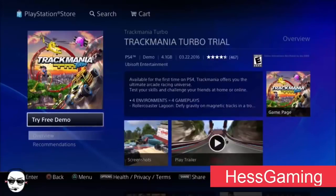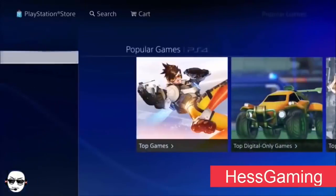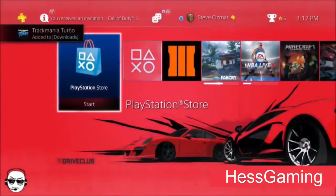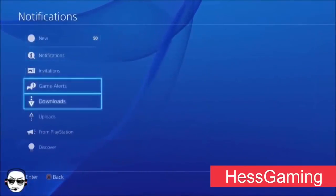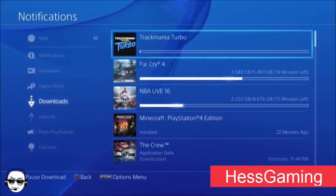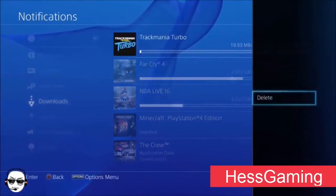After this you should see a notification pop up on the screen saying that you downloaded it. Let's get straight into this — okay, it worked. But obviously it's not done yet. You have to go to Notifications and then go to Downloads and you're going to see the game that you just downloaded.